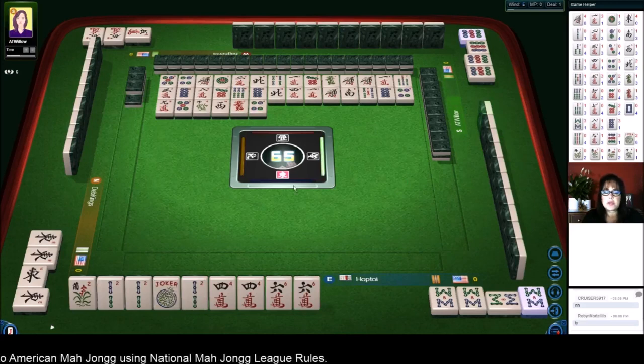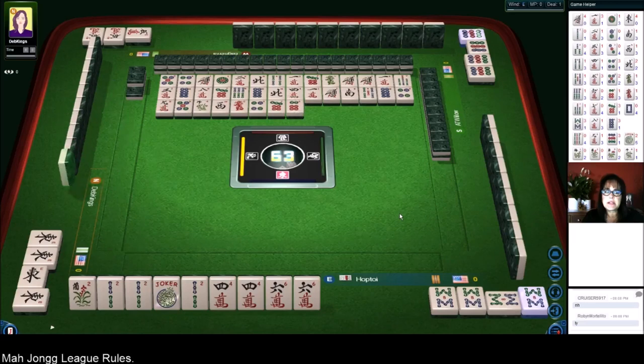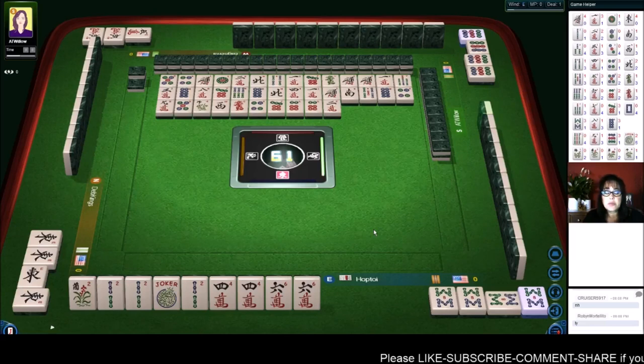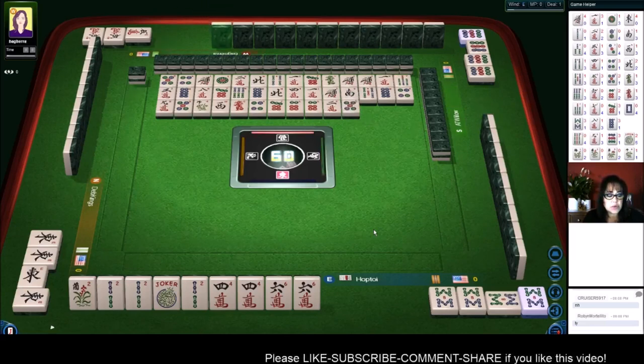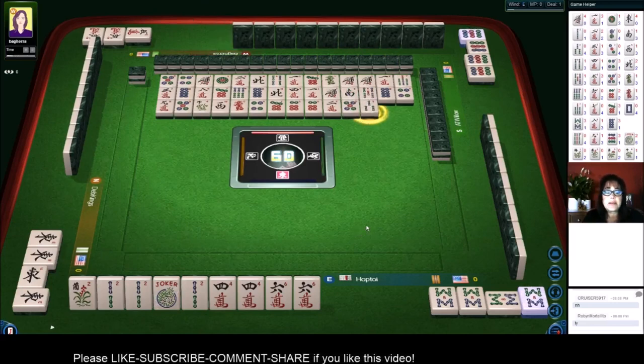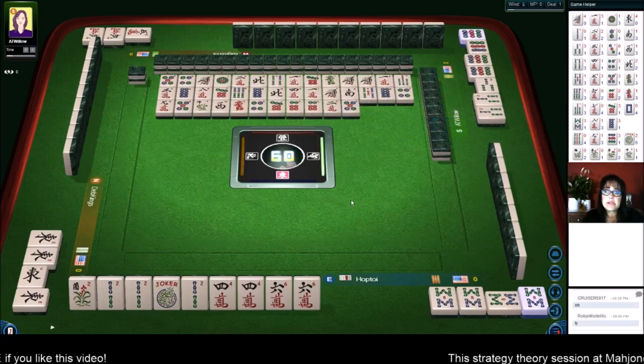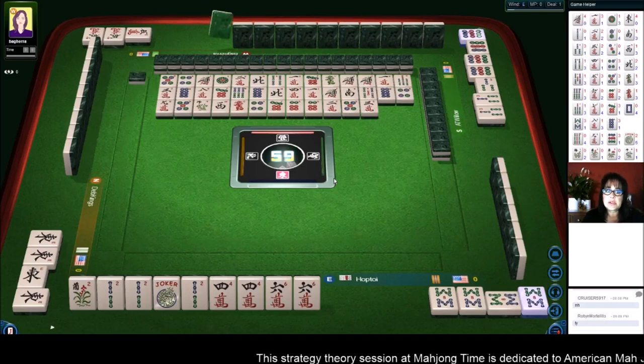We could use that joker there for the 2. 7-dots. I think we could potentially stay concealed, so they don't know what we need. 6-dots. But we could also push for a pure hand. If we push for a pure hand, they're going to know what we're playing. 5-dots. Because there's only one hand here with a kong of 2s and 8s. 3-bamboos. So they would know that we need either the 4-6 or a flower, in which case they may hold the flowers. So there is risk when you attempt to play a pure hand. Let's just see what happens.